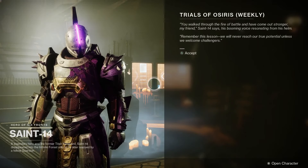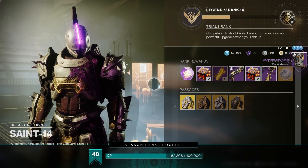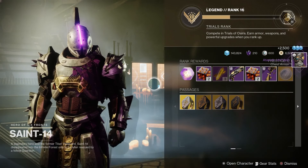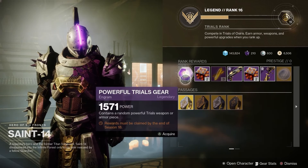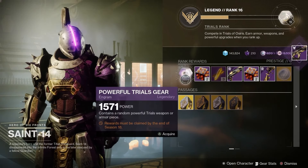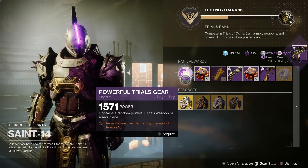Next up, we've got the Trials of Osiris Legacy loot. In addition to regular rewards, we've got Legacy Focusing, meaning you can get weapons and armor from past seasons, including Legacy Weapons, Pyrocentric Armor, and Exile Armor. All you need to do is go and see St. 14, inspect his menu, and you can find the Trials of Osiris Legacy loot right there.